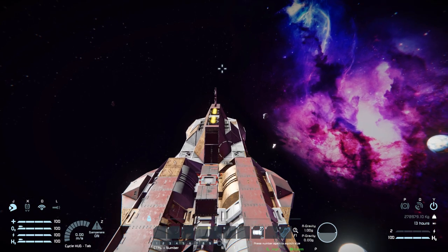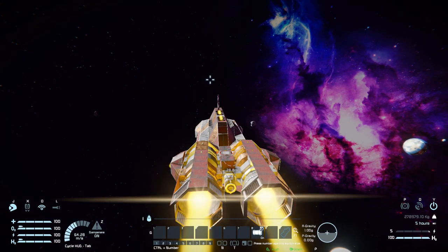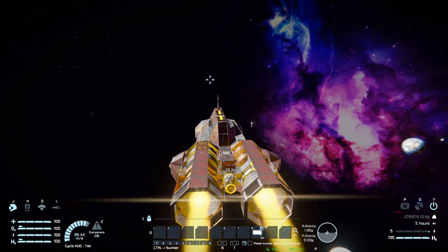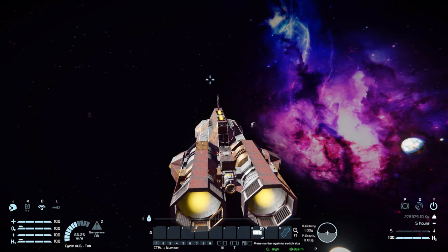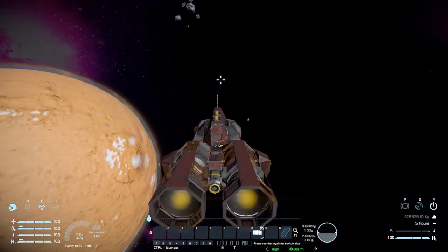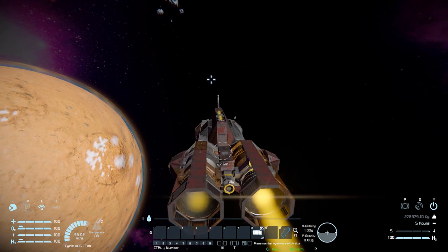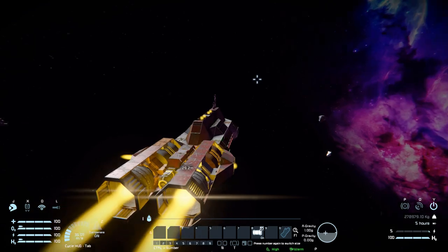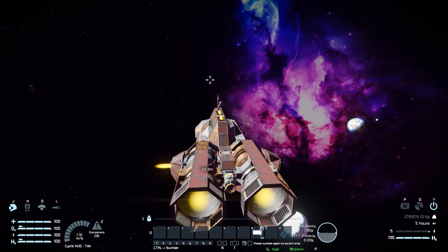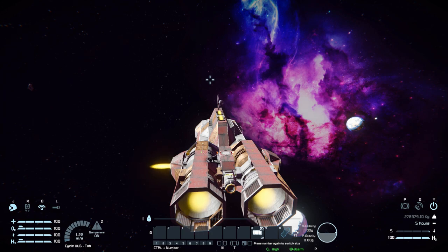Now we're going to fly this thing around and hopefully the horse doesn't destroy the inside. Moving forwards, we've got some fantastic speed thanks to those two large hydrogen thrusters. Coming to a stop, we are a little bit slower, but still pretty damn good. And if that's not good enough, we just about have the gyroscope controls to do a 180 to slow ourselves down more quickly. Moving left and right, we're a lot slower than forwards and backwards.